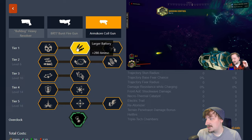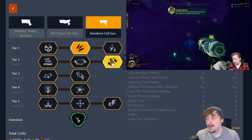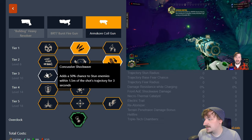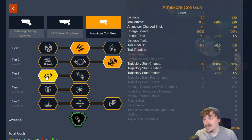Usually in tier 1 I'll go with the larger battery just so I have more shots overall. In tier 2 I usually go with improved feeding system for the faster reload speed. In tier 3 I like going with the concussive shockwave, which gives us a 50% chance to stun enemies. This lasts for three seconds and we'll also be doing a little bit more damage over time from our trail.